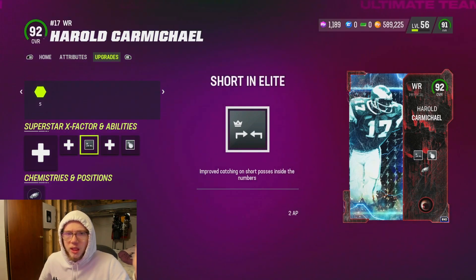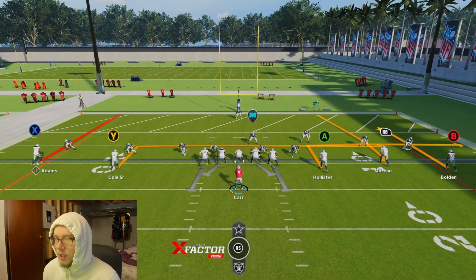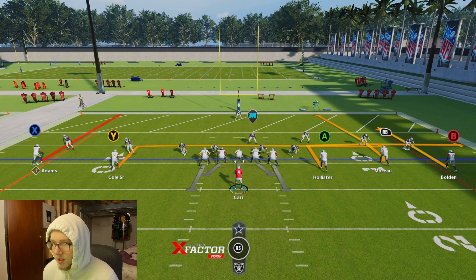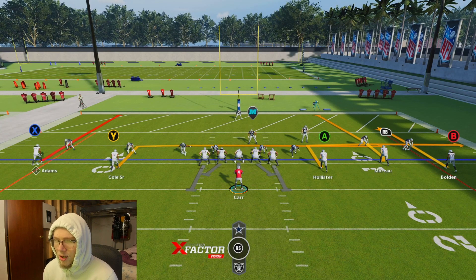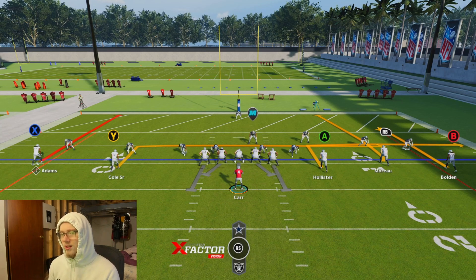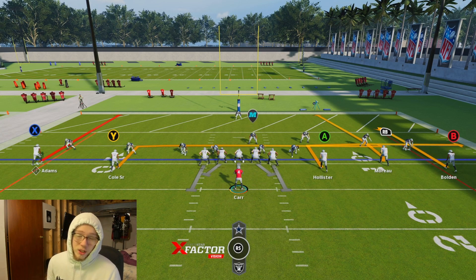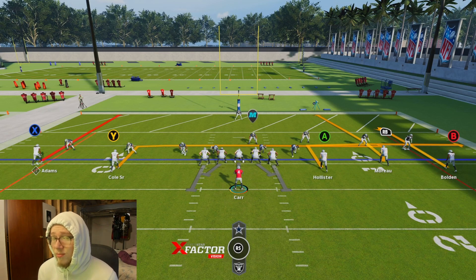I'm on the practice field — I just wanted to show you what this ability looks like. I've got the Raiders because Davante Adams has Red Zone Threat. We're at about the 10 yard line; as long as you get to that 20 yard line this ability will light up and work. I usually wait till I get a little bit closer and run the ball a bit, but it doesn't matter.